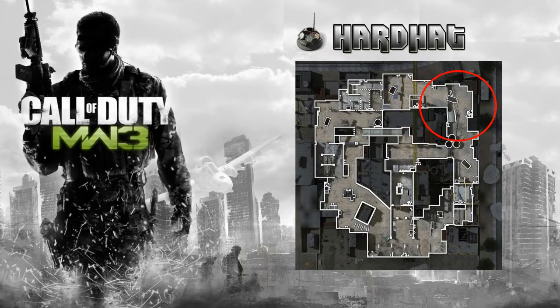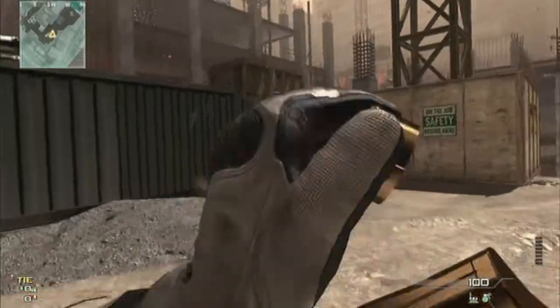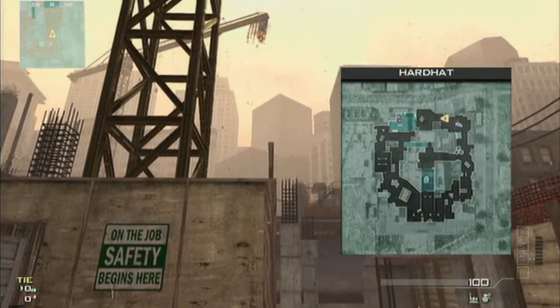Finally, the top right corner of the map — there are a few spots here, really they're just little freeform corners, so you literally throw it where you deem fit. But there's a nice little spot I like to throw it up here to defend from people coming from the building.